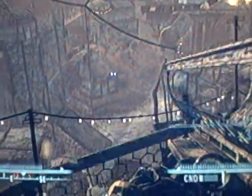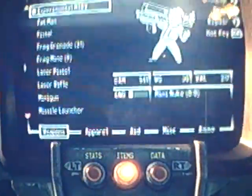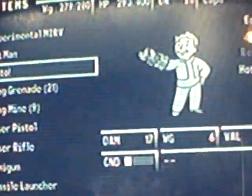Here goes the MIRV. I've only got one more shot because I do not have a lot of ammo myself. But you see how big the atomic explosion is — that is the MIRV. I'm out of ammo, so I'm going to have to go and kill the rest of the Megaton Settlers with something else.